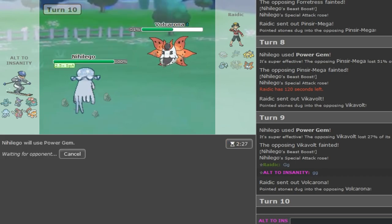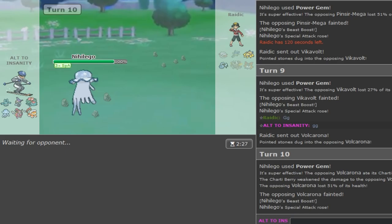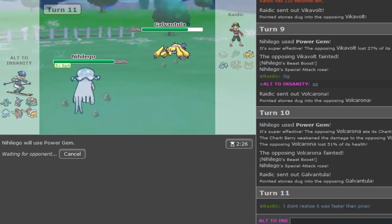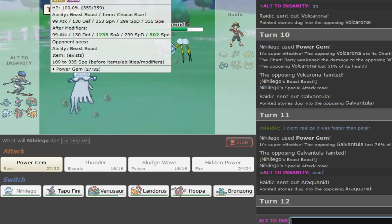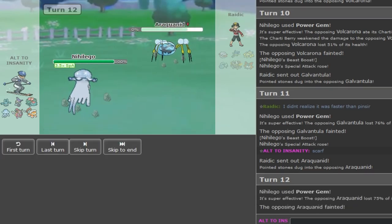Shoutouts to Nihilego - just one of my favorite scarfers lately. Beast Boost is a cool ability and it also has a nice Speed here - able to outspeed Scarf Garchomp after a Beast Boost. It has really nice SpaDef - I think it survives a Hydro Pump from Greninja if it's Life Orb, not sure about Specs. That's why I was faster - I'm Scarf. Anyway, gg. We'll grab another game - we are 12-6-9.